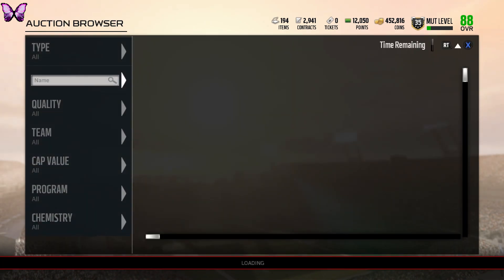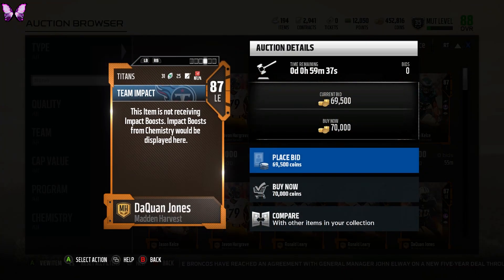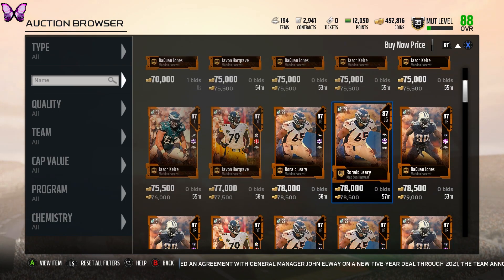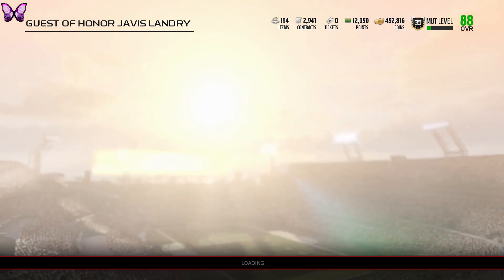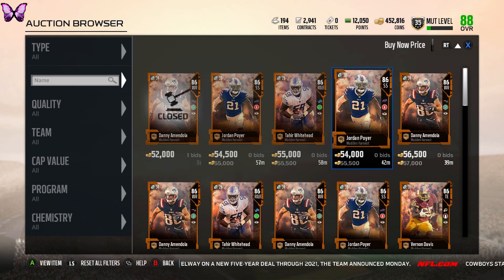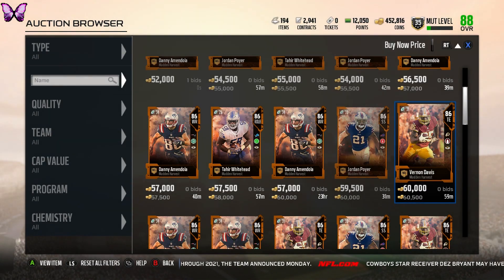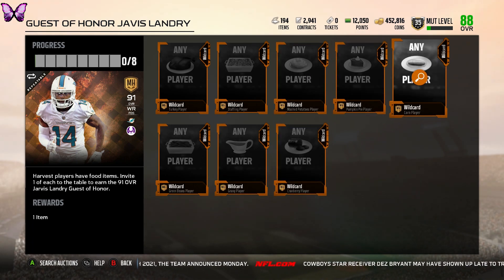Moving to the master potato players — it's a good way to separate them even if you don't need the chemistry for anything. There's Jason Hargrave, DaQuan Jones, Ron'Dell Carter, and Jason Kelce at center for the Eagles. The pumpkin pie players are the lowest overall at around 86, going for about 50k. Danny Amendola, Tre'Davious White, Jordan Poyer, and Vernon Davis are in that group. Vernon Davis looks pretty good — 86 speed, 81 route running, 86 catch in traffic, 84 spec catch — a pretty good tight end card.